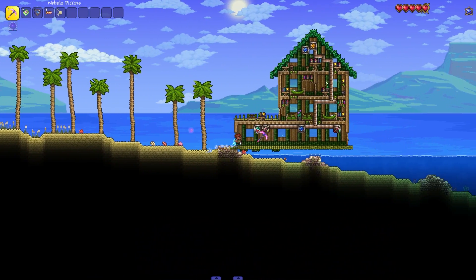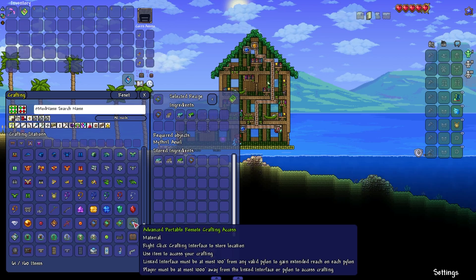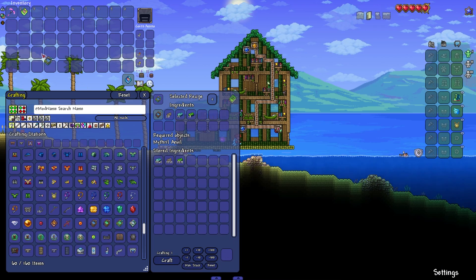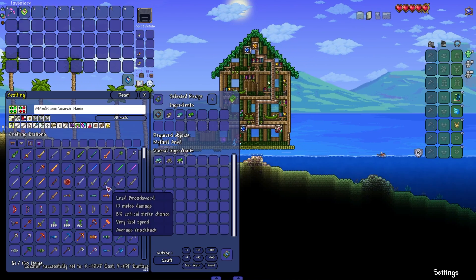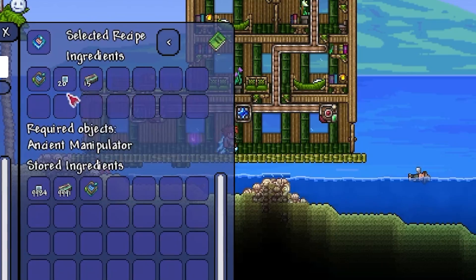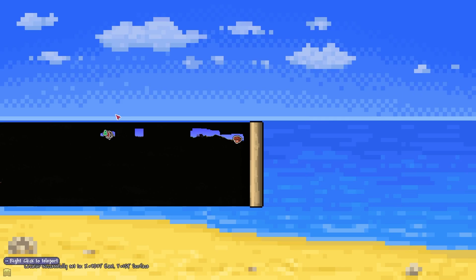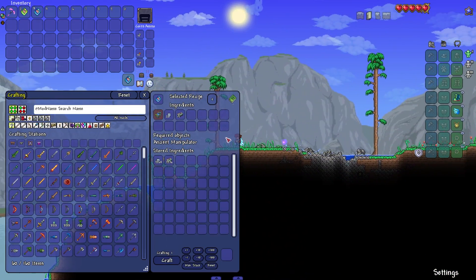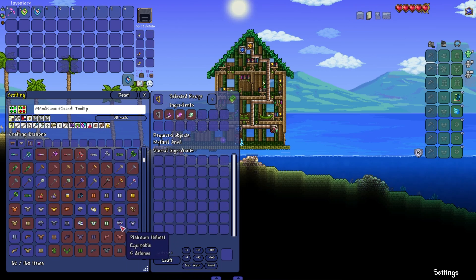We can improve the range further by upgrading. We make an advanced portable remote crafting access with 20 pearlwood, the basic one, 15 mithril bars, and 10 chlorophyte — a better version with improved range. And it doesn't stop there because we can go even further with the ultimate version: the advanced version, 20 conduit plating, and 15 luminite. You can now craft from literally anywhere in the world. So with this combo, you will never need to go to your base unless you absolutely want to. After using this mod for a while, it's so hard to go back to vanilla — I absolutely hate using chests, and that's why I use this mod so much.